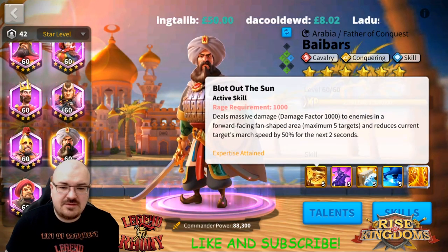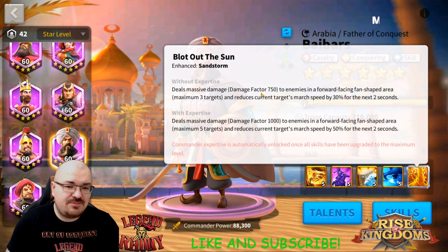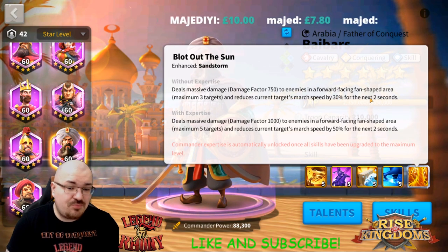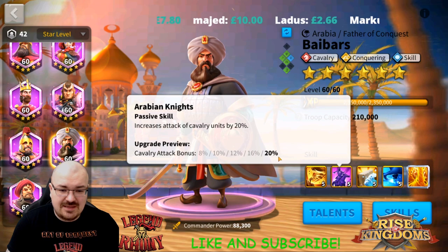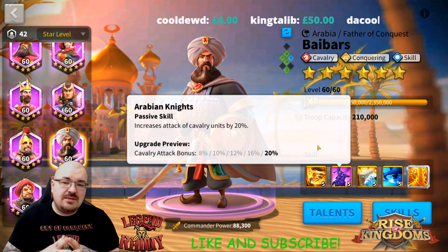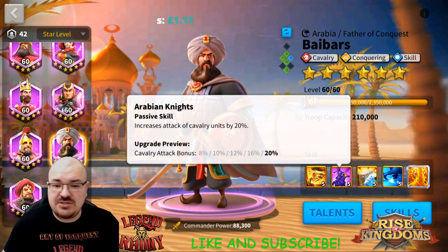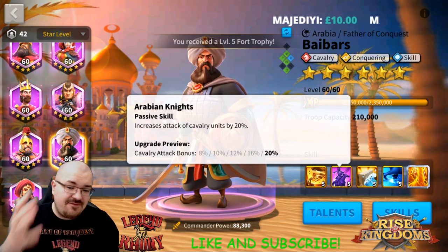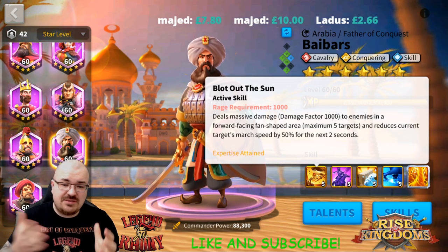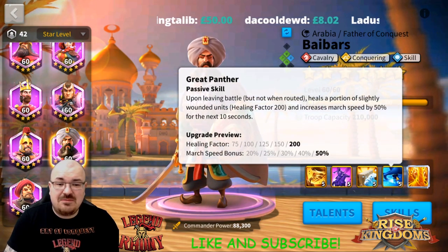Let's look at his skills. His primary skill without the expertise is a 750 damage factor, which is still very significant and hits up to three targets — so even without expertise he's pretty powerful. His second best skill is a 20% cavalry attack bonus, which is straight-up offense. It gives you the idea that he is a very offensive commander — a lot of skill damage, not much tankiness. Babers does a lot more damage than Pelagius with his primary skill, and once his expertise is unlocked it becomes a 1000 damage factor single nuke.